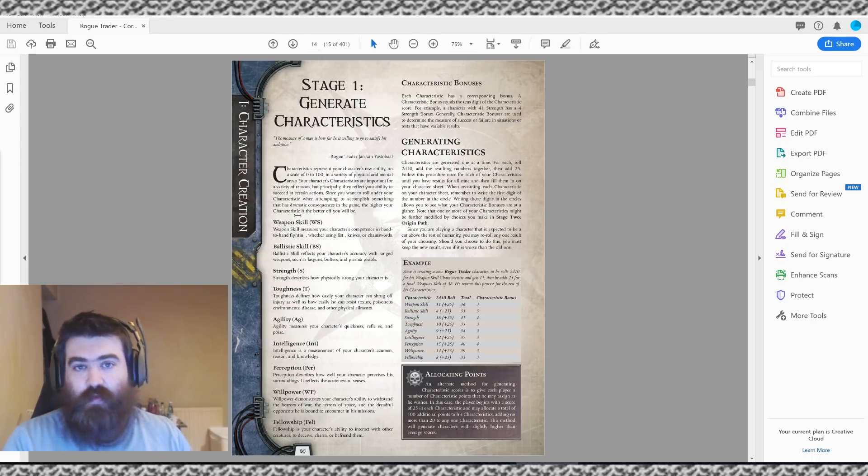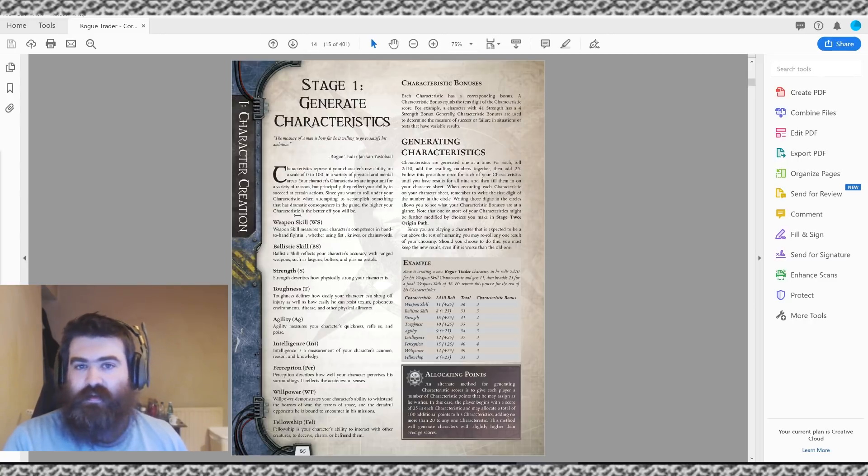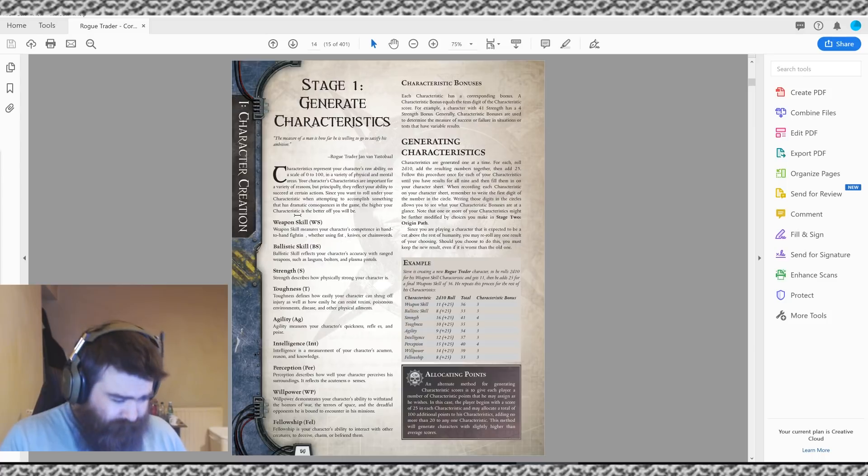Perception is visual — if you're trying to spot an ambush you'll roll skills based on Perception. Willpower is a mix of psychic abilities — this system's version of magic — and also resistance to things like fear and other nasty stuff. Fellowship is like charisma; if you want to command someone or charm them, those tend to go on Fellowship. How you roll your characteristics can change a little bit depending on your GM.